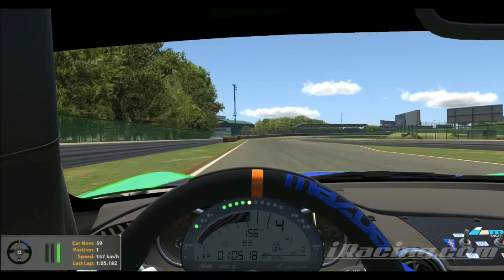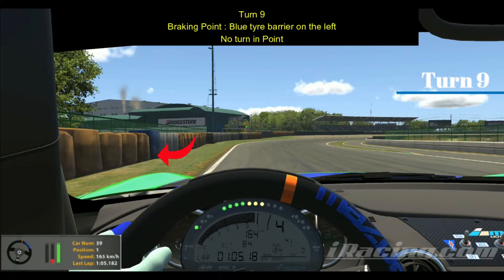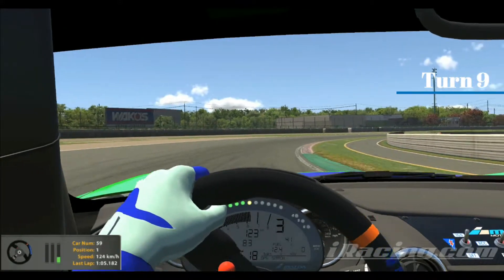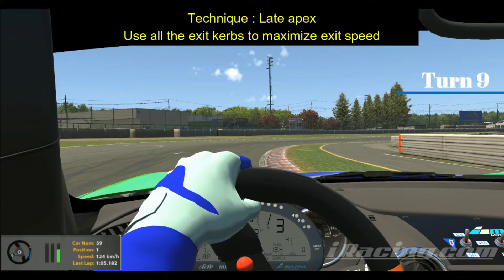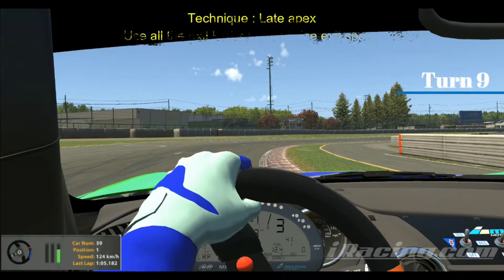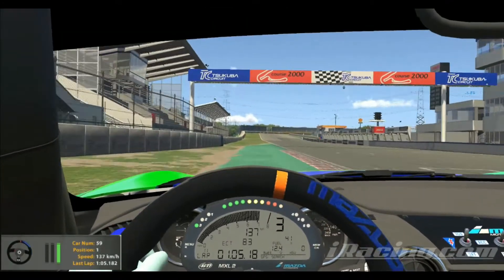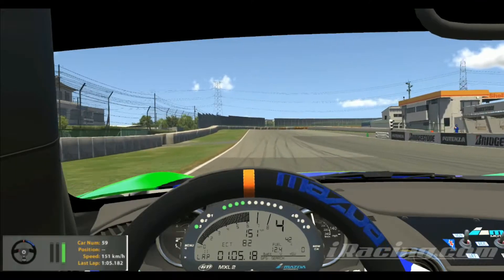We arrive at turn nine, the largest corner of the circuit. The braking point is the blue tyre barrier on the left-hand side, shown by the arrow. There really isn't a turning point — from fourth gear you want to go down to third. The technique for this corner is a late apex. You want to use all of the exit curbs to maximize exit speed — as you can see this green patch, you can use all of them. Next up we have the cockpit view.